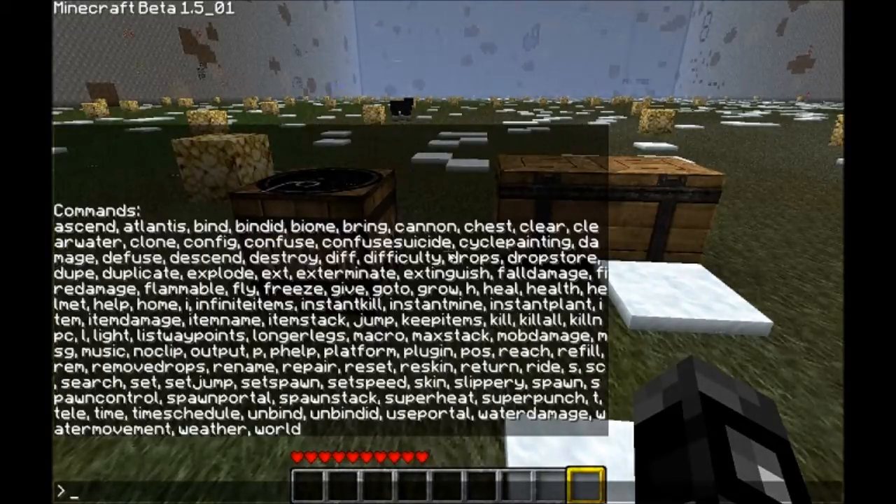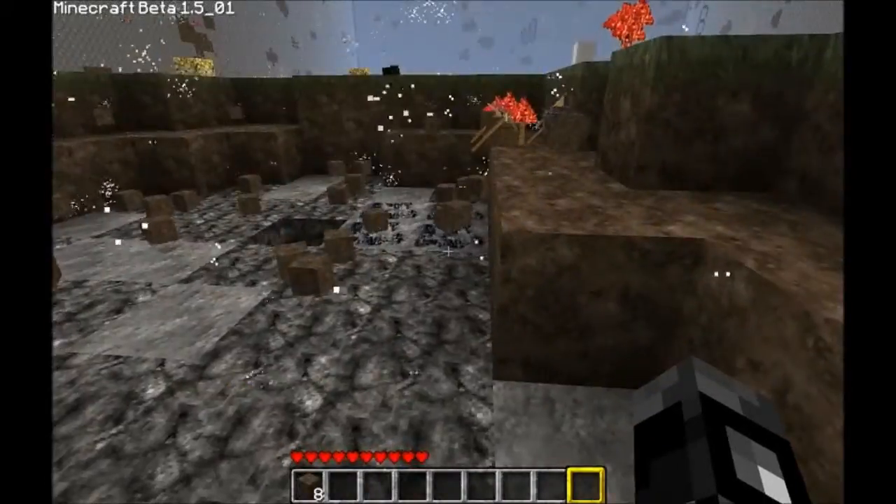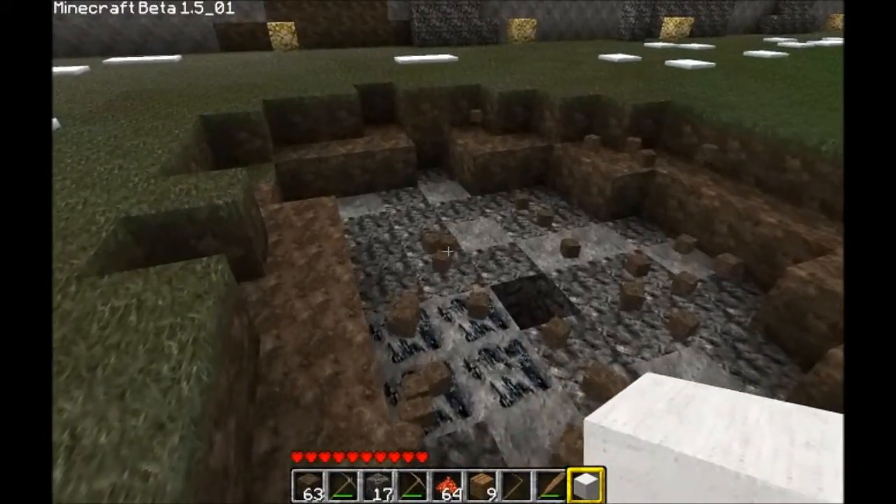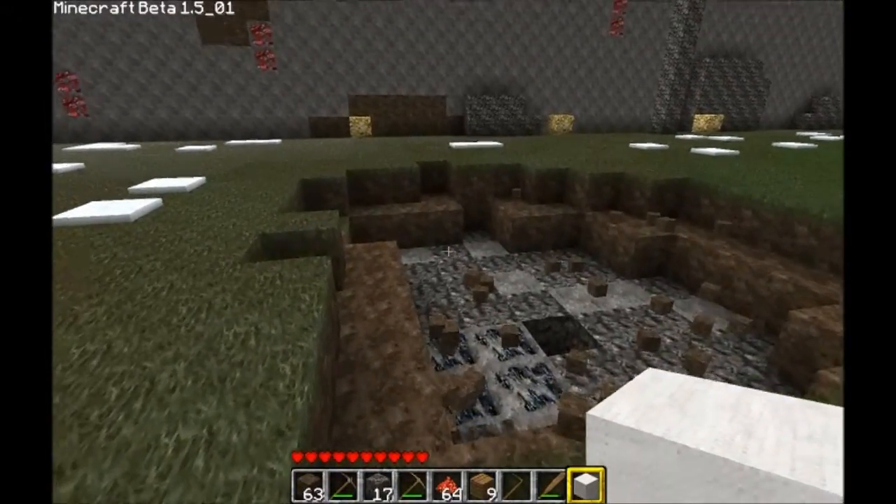'Explode' explodes at your current position with a certain radius. So — explode 2 — see, like that. Except there's TNT next to me. I would advise against using that too much because you can crash your world and corrupt it.